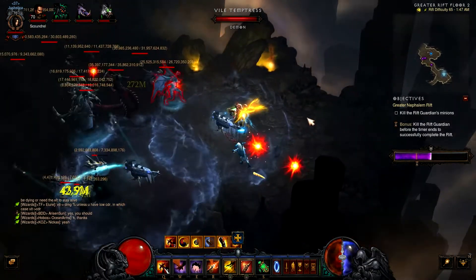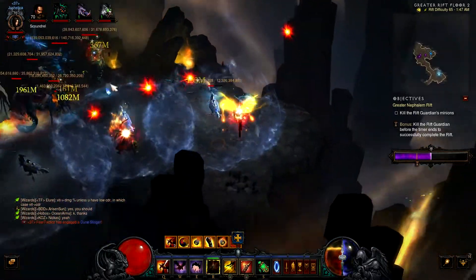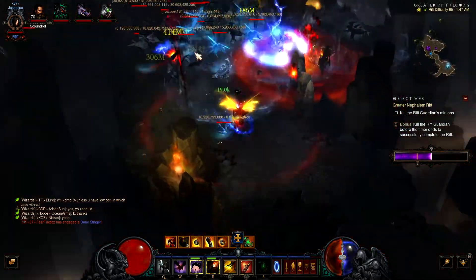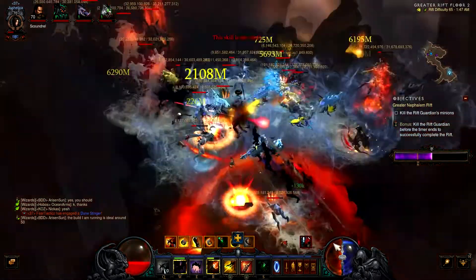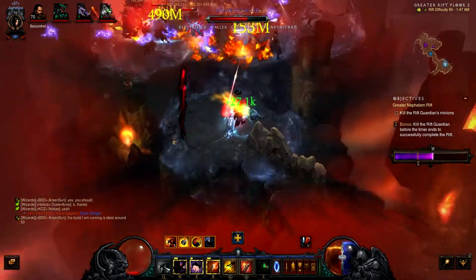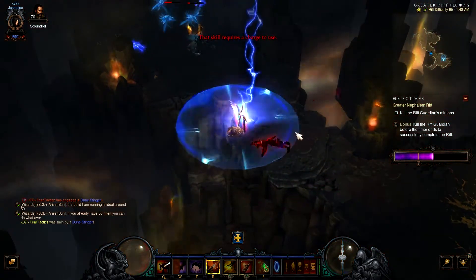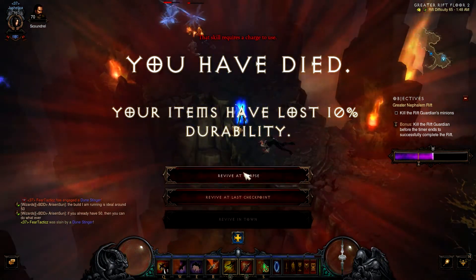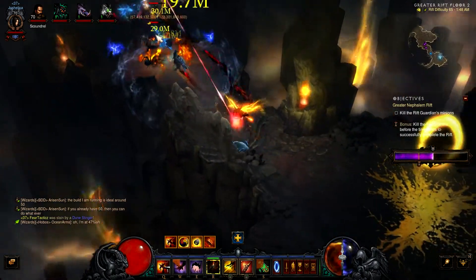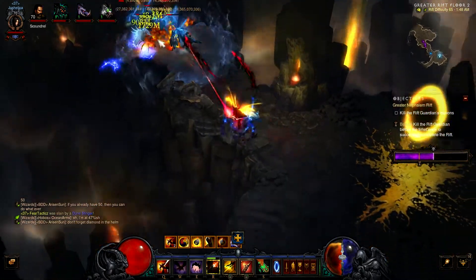What is up guys, FearTactics here again with another Diablo 3 guide, this time for the Demon Hunter. In this guide I'll be going over the M6 build, or as other people call it, the six-piece Marauders. What does this set do? You just throw sentries down, stand away at a distance, stay on your toes, shooting cluster arrows at your enemies. Unlike my DMO wizard guide where you get up close, instead you stand at distance.